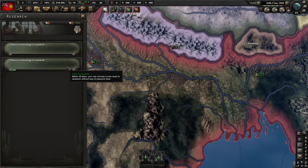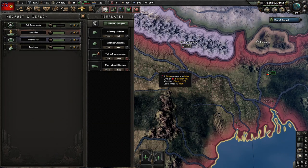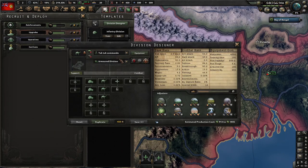To help allies in World War II, we need to rush these anti-tank tuk-tuks. Our unstoppable tuk-tuk template is going to look like this.